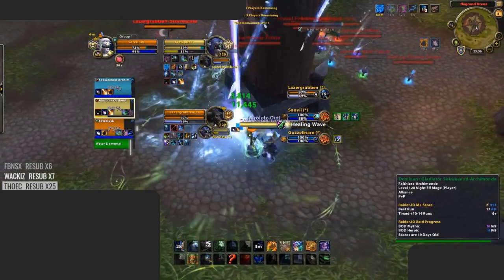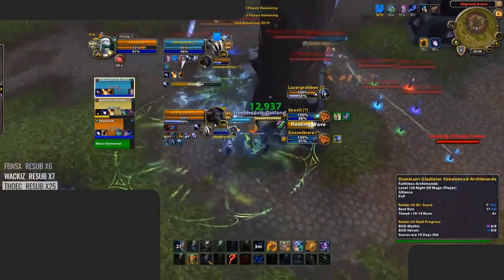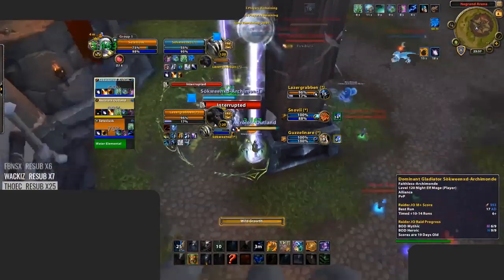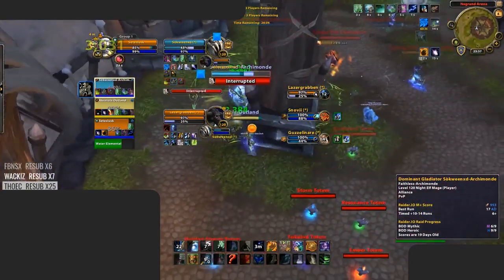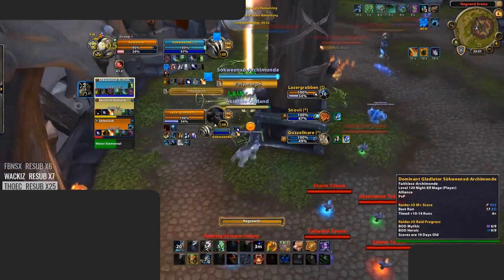Innervate should be used off cooldown when there's pressure on your team. This does not mean you should blindly use Innervate as soon as it comes off cooldown, but your goal is to time it for when the enemy team has a lot of pressure on your team. For example, when your team is getting cleaved down, when you have no HOTs active after coming out of CC, or when the enemy team has offensive cooldowns active. This will allow you to get all of your HOTs active and spam heal your team without having to worry about mana.